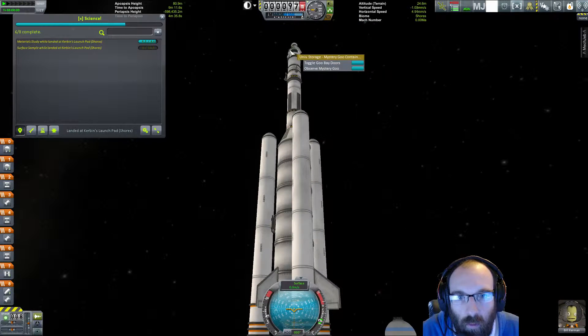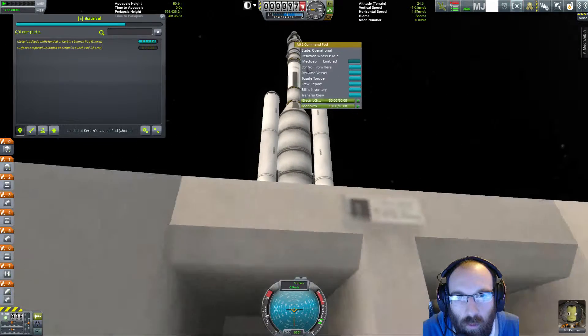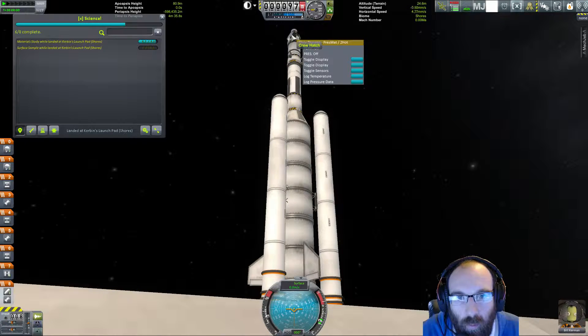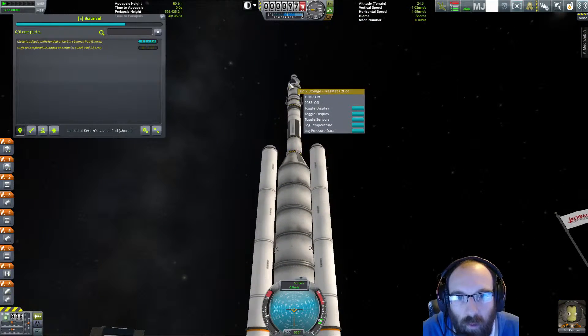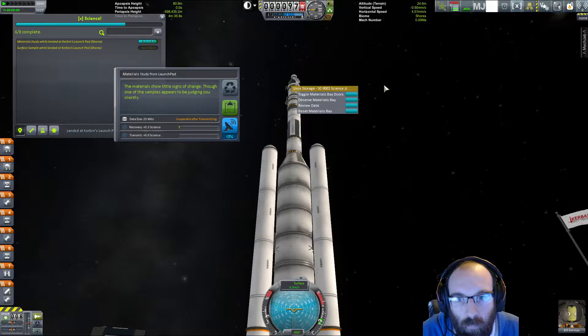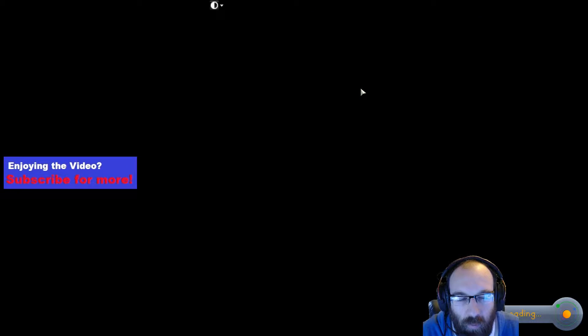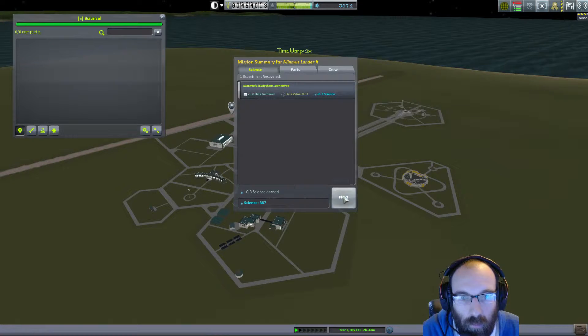Not mystery goo, not the command module. Where's the material bay? So it must be this one here. Point three — there we go. And then we're going to recover the vessel with that 0.3 of science. And we'll go again.